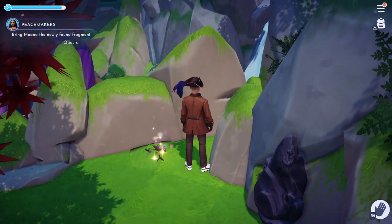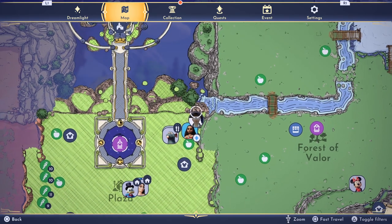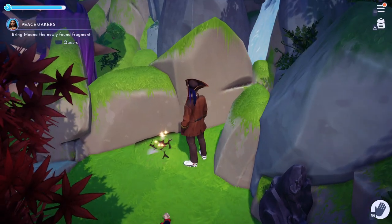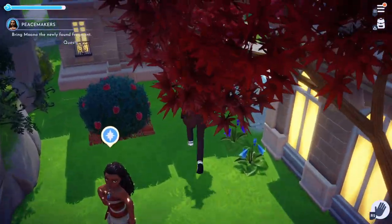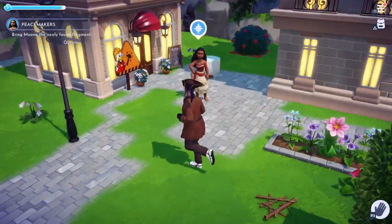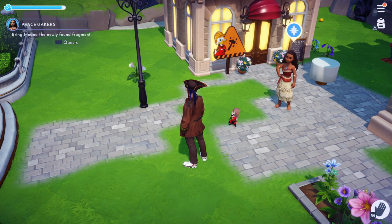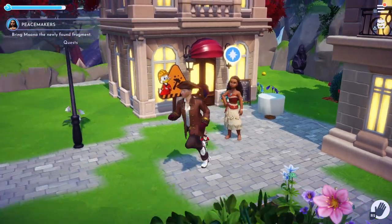If you want to see the map where I'm at, I am right here in this corner. It was laying on the ground right there. I guess there are other places it can be — it can be at the bottom of the stairs at Dazzle Beach and other locations in the valley.